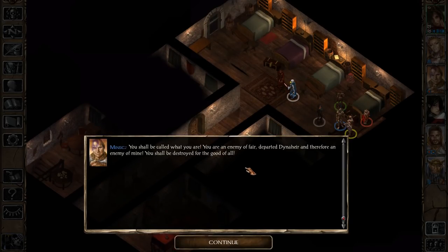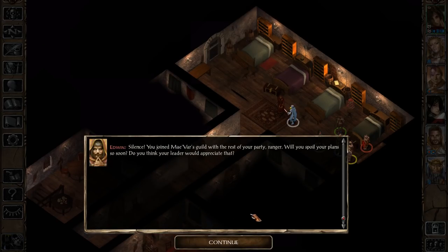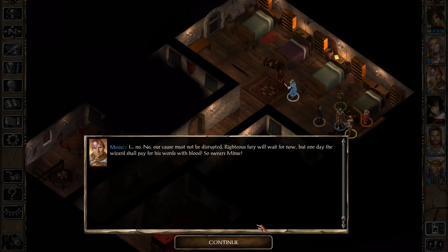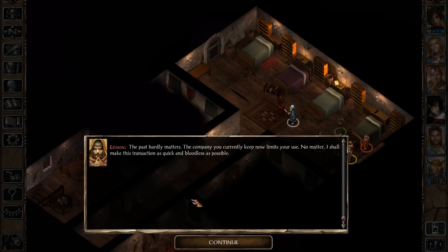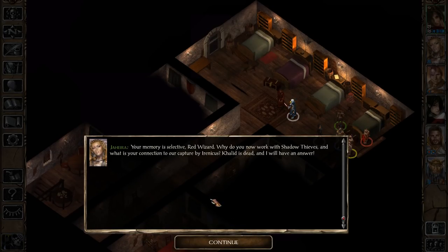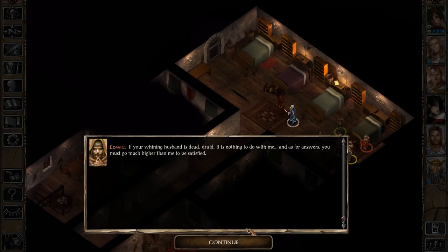Because Edwin was the enemy of Dynaheir in Baldur's Gate 1, they are going to have a little back and forth with Minsk — all ready to go and fight, 'Go for the eyes, Boo!' But Edwin is going to calm him down and talk some sense into him. Depending on what happened to Edwin in your playthrough, we have a couple of different conversation options. Jaheira is going to chime in, but why would she think that the Shadow Thieves had anything to do with our capture? The Shadow Thieves were fighting Irenicus, not working together with him.